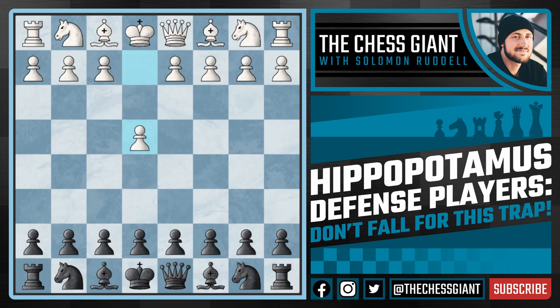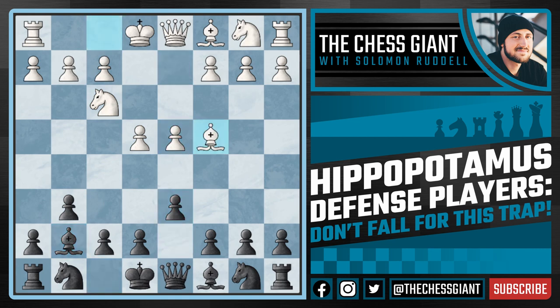There are a ton of different ways that we can reach the Hippopotamus Defense setup, but most players seem to like playing g6 followed by Bishop g7. So far this just seems like a normal Modern Defense. We're going to continue with d6, and then most players continue with Knight d7. We can also play e6, Knight e7, b6, Bishop b7, and all of a sudden we're going from a Modern to a Hippopotamus Defense setup.